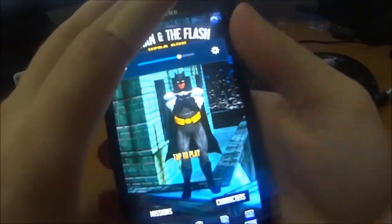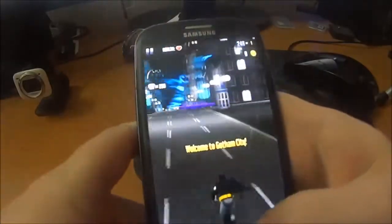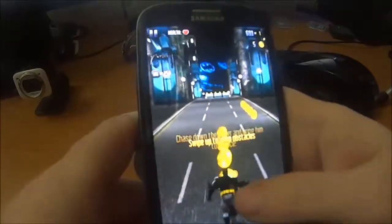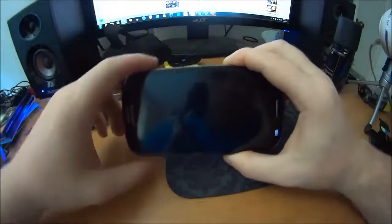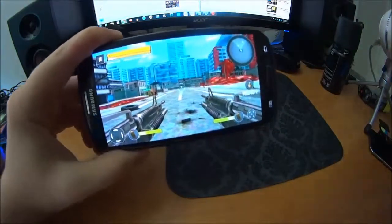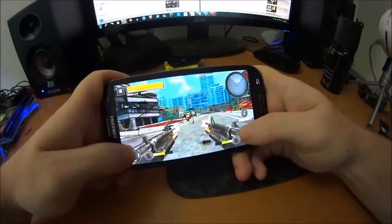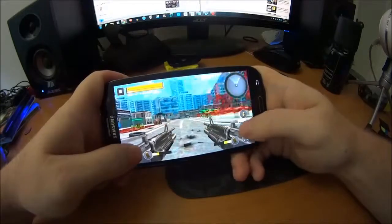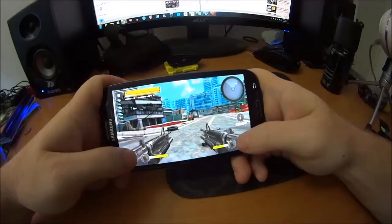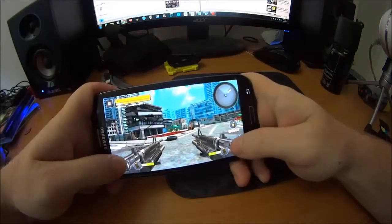We're playing Batman and the Flash Hero Run. Basically the point of the game is, it's like Peepa Skate — you collect as many coins as you possibly can to progress to the next level. What we're playing here is Call of Dead Duty Trigger 14 for Android. The whole point of this game is to kill spiders that keep coming at you. You have two machine guns and one grenade, and it takes about 30 seconds for the grenades to reload.